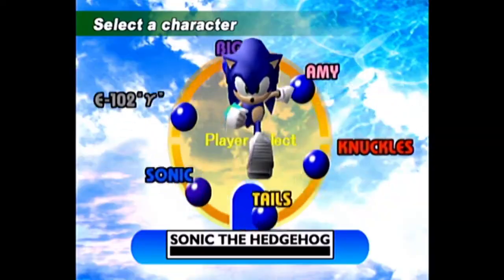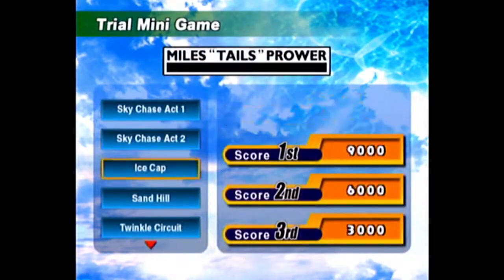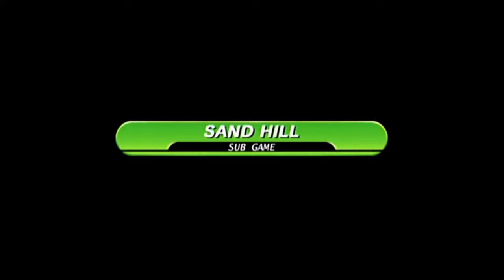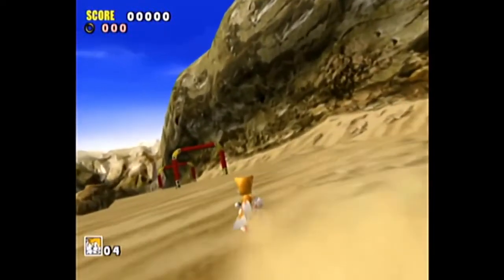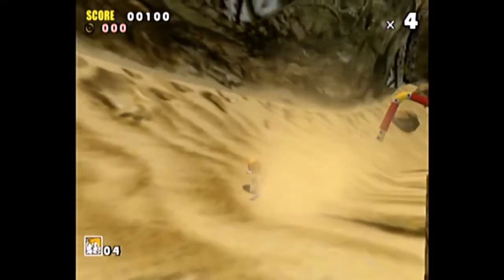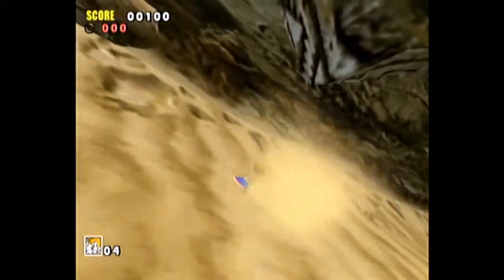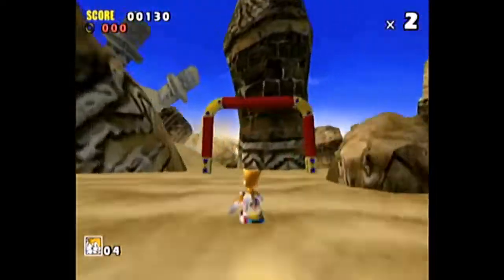We're going to go through the other minigames in this video. We're going to do Sand Hill next. Sonic can do Sand Hill as well, but I think it's just appropriate to do with Tails. For the Sand Hill Emblem 2, it's a score-based thing — you have to get to the exit with a certain amount of score, and I do not remember what the score is. So I'm just going to try my best and hit as many of these as I can. If you want to get the highest score in Sand Hill, just keep going through these rings and don't miss any of them.